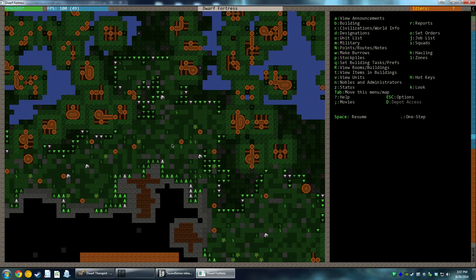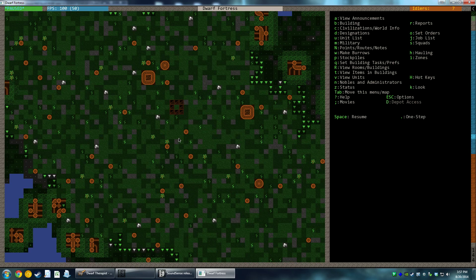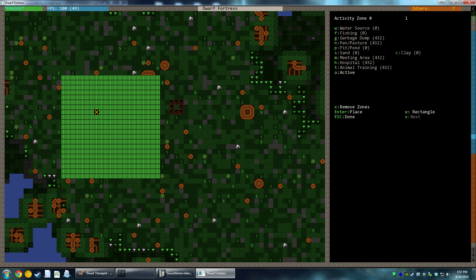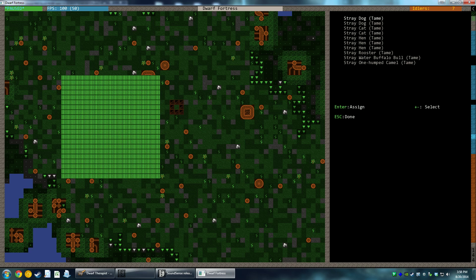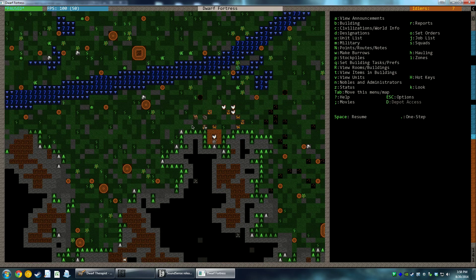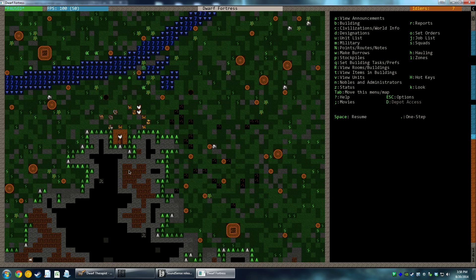We want to also pasture the animals up near where the entrance will be. So we will create a zone - I think that's what it's called. Is it a zone or is it a pasture? Well, let's just make a zone and see what happens. Yes, indeed it is a zone that we want. So we're going to call this a pen or pasture - set pen or pasture information. Now we can navigate this list - let's get the three hens, the rooster, the water buffalo, and the one-humped camel up here. Cats and dogs can go wherever the heck they want.